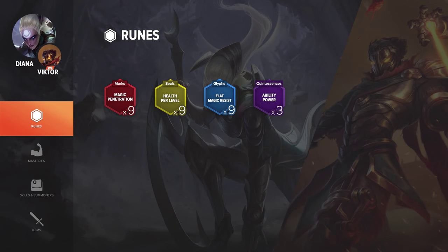For runes with Diana vs Victor, I run Magic Pen Reds, HP Scaling Yellows, Flat MR Blues, and AP Quints. Victor has full magic damage and he has a lot of burst, so the early MR definitely helps out, combined with most likely your second item going to be Abyssal. Get a lot of MR against Victor and you'll do good.